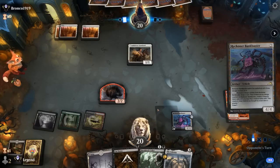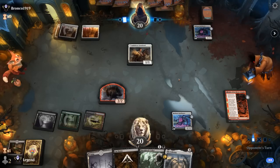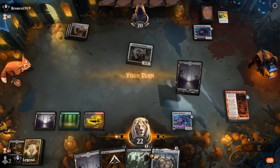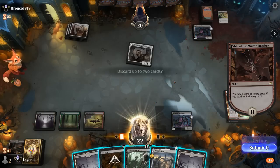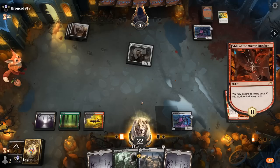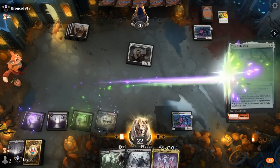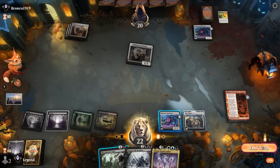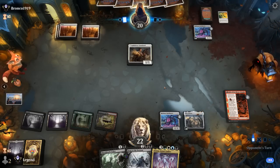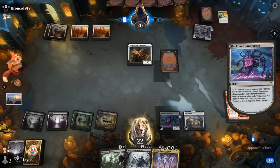Turn three sees one of the enchantments — Bankbuster instead, which is pretty good against us since we don't have a ton of answers to artifacts. And a Lay Down Arms to exile our token — that's too bad. Now we'll discard a land in case we pick up Soul of Windgrace, and Cut Down. Atraxa is nice — we can play Celestus to draw with Bankbuster if we don't need to Edict. Opponent is probably playing their fair share of Planeswalkers as well.